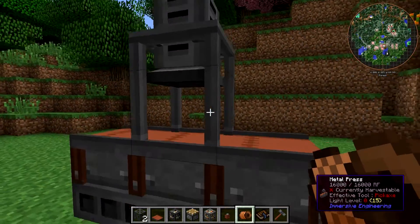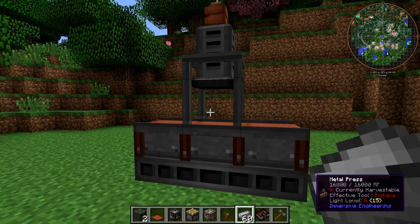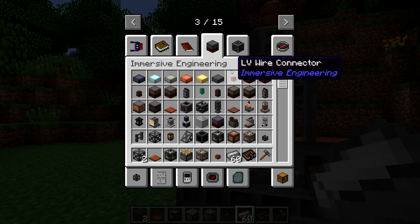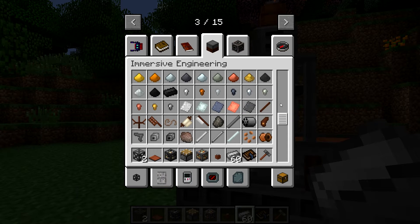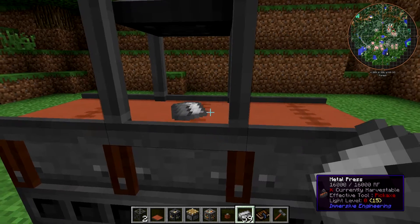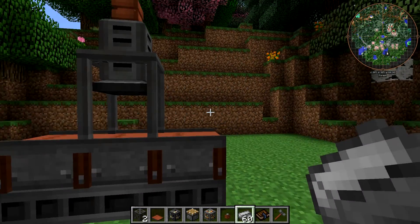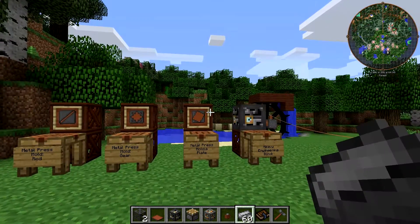Now we can run this thing. The way that this works is that you take things like a metal ingot — iron, steel, aluminum, any metal that can be formed into a plate in immersive engineering. That means iron, aluminum, lead, constantin, and steel. Now, if I throw a steel ingot on this metal press, you'll notice that it kind of goes flat and then goes through the press and nothing happened — that's where press molds come in. The metal press doesn't do anything unless you put a mold in it.